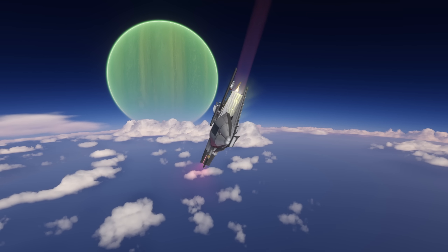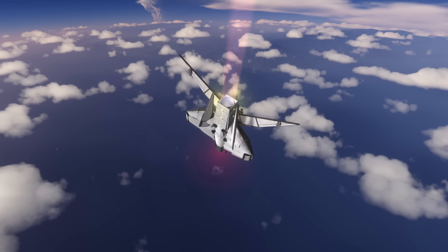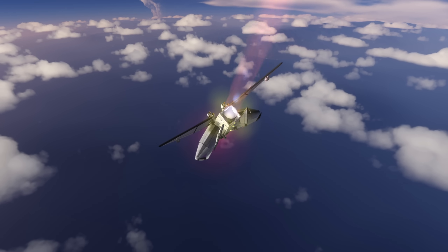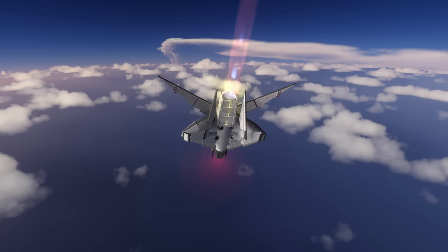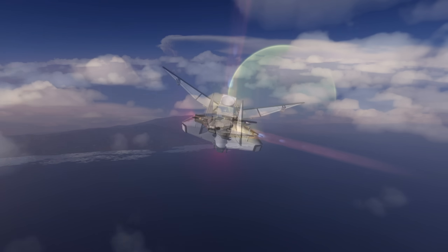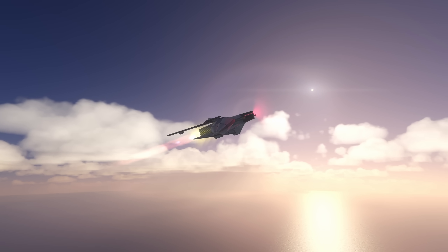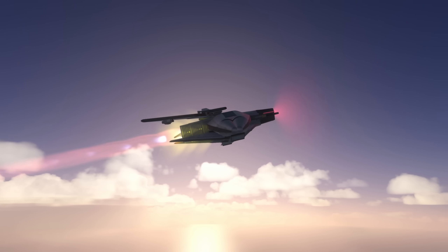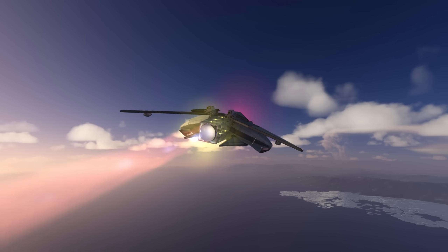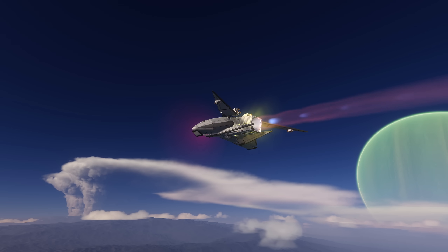I decided to head on over to Lathe, where according to the changelog for the volumetric cloud mod there were some improvements for Lathe volcanoes, which you can already see in the background. Lathe of course is a moon of the gas giant Jool and it has an oxygen-rich atmosphere so jet engines will work over here, and the composition of the atmosphere is a bit different so you can see some interesting new color schemes.